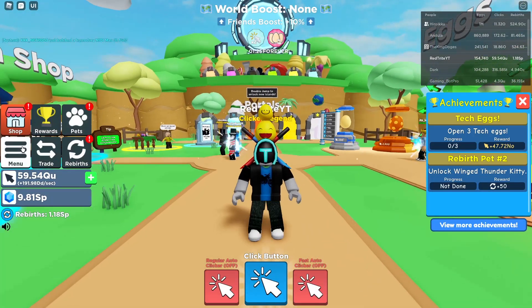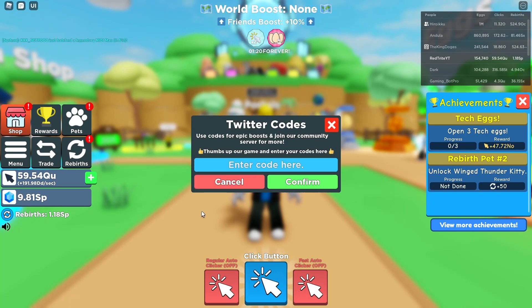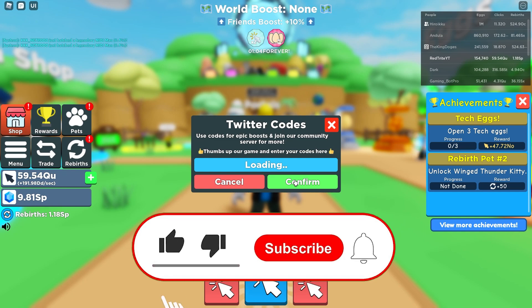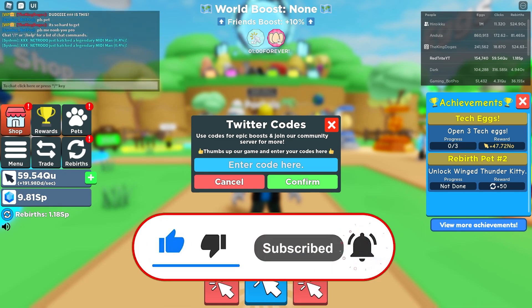Click on the menu and as you can see here is the Twitter bird icon where you enter codes. These codes are going to give some great boosts. Let's start with this one - it's called '225k', and it gives a shiny boost for players.